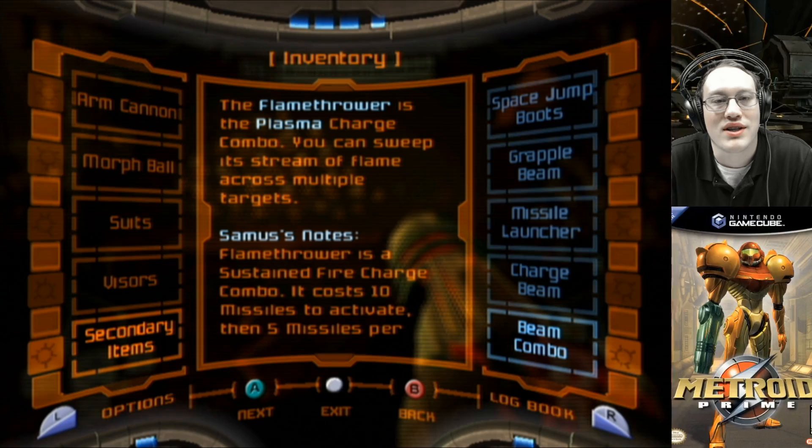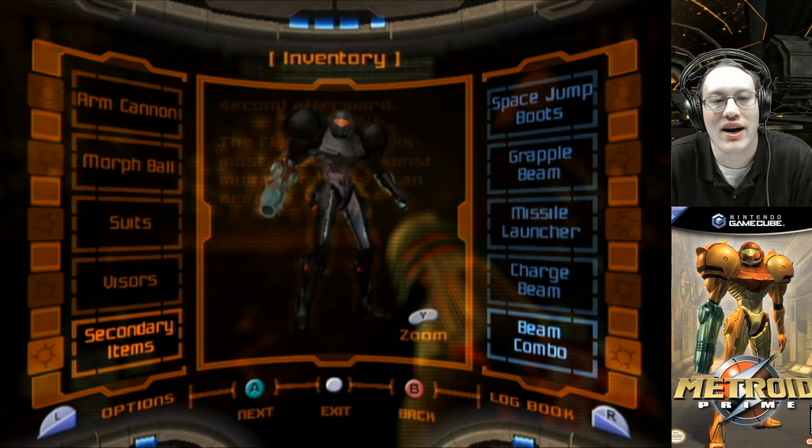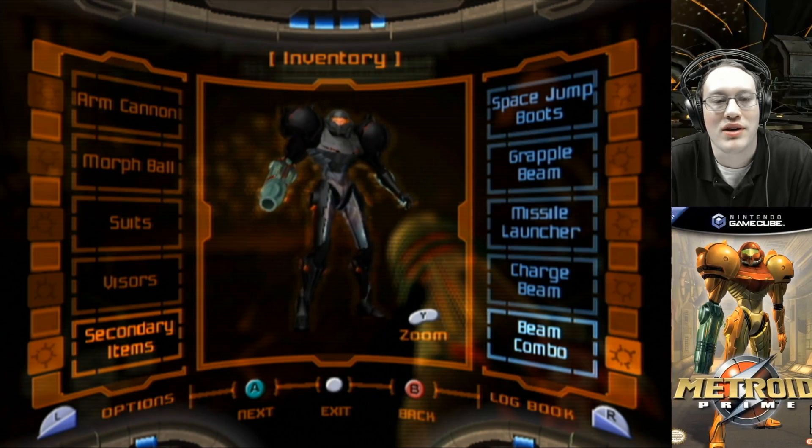The flamethrower is the plasma charge combo. You can sweep its stream of flame across multiple targets. Samus' notes: flamethrower is a sustained fire charge combo. It costs 10 missiles to activate, then 5 missiles per second afterwards. The flamethrower is most effective against multiple targets in an area. And that is all the beam combos.